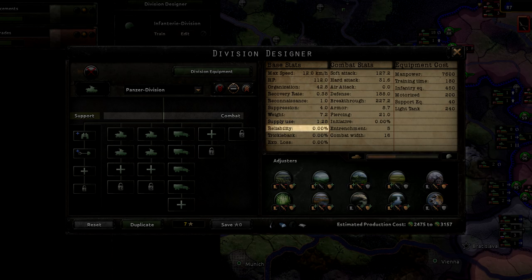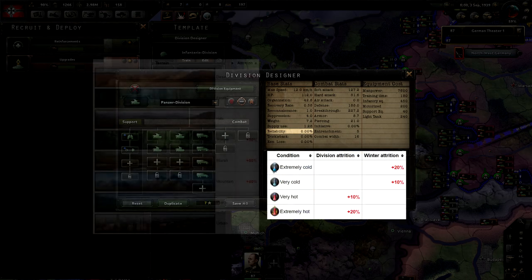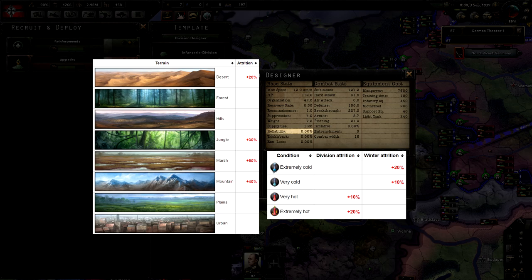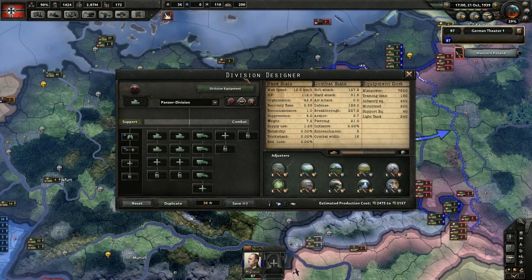Reliability is a stat that is a bit confusing. All types of equipment have their own reliability rating, which factors into how much equipment is lost when the division takes attrition from any source. Higher reliability means less equipment is lost. The most common sources of attrition include moving or fighting in bad weather or bad terrain, but your divisions will also take attrition when performing military exercises. However, the reliability stat in this division description does not detail the reliability of the equipment or the division in general — that information is found elsewhere. Instead, this displays the boost in reliability provided by any battalions or companies in the division. Normally this number is zero, but if you have a maintenance support company, it will boost the reliability of all equipment in the division, and that is represented here.